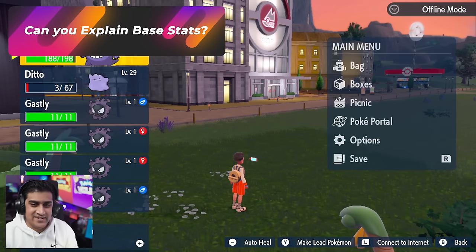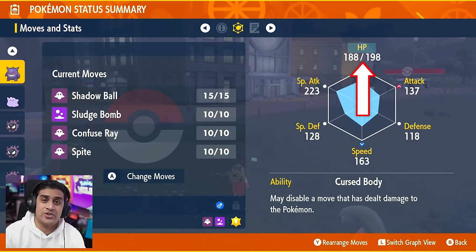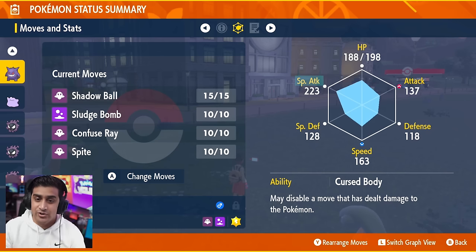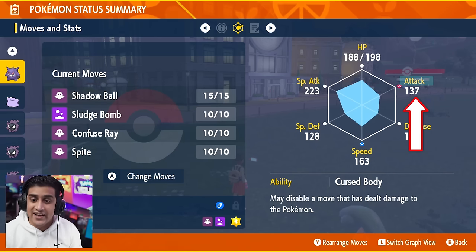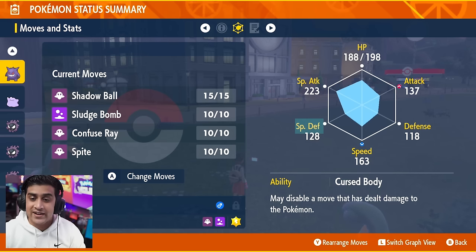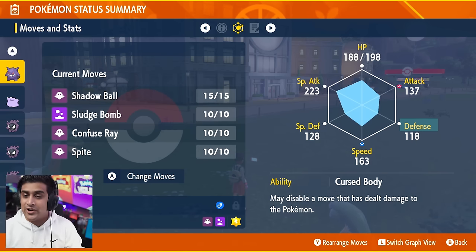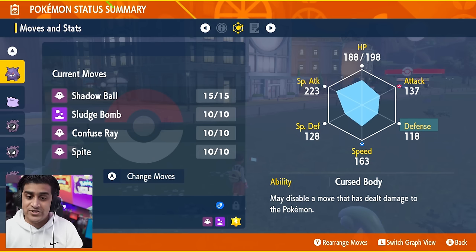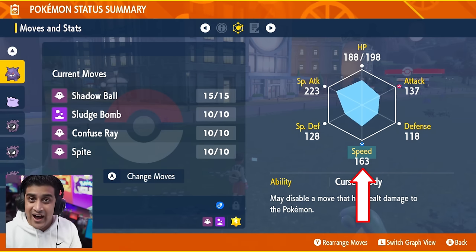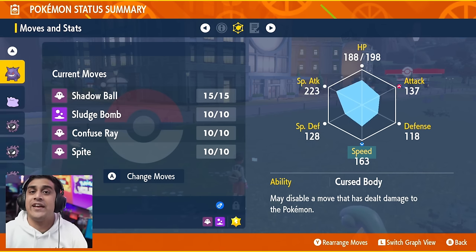So what are base stats and what do they really mean? Opening up this Gengar, you can see HP, which is the health the Pokemon has. Special attack covers all special attack moves — they don't make direct contact. Physical attack, which is going to be lower on this Pokemon, is for direct contact moves. Special defense is whether they can handle incoming special attacks. Defense is how much physical attack that Pokemon can handle — a higher level of defense means they resist attacks more. Speed is going to basically determine how fast your Pokemon is. If you have higher speed, you move first and most likely deal damage before the opponent can.